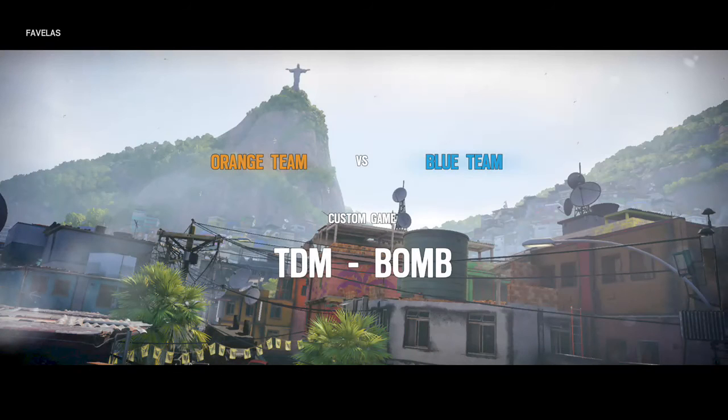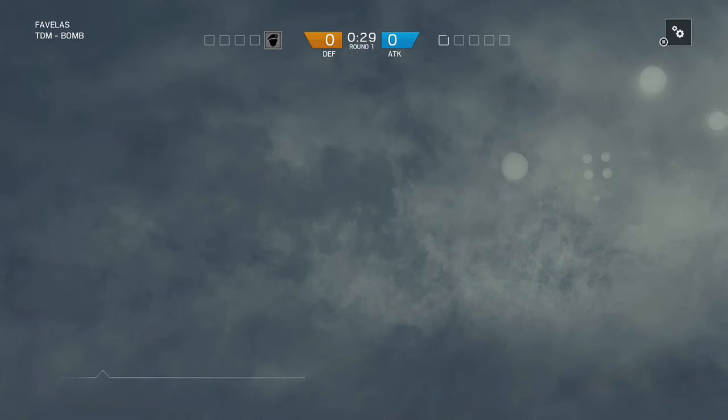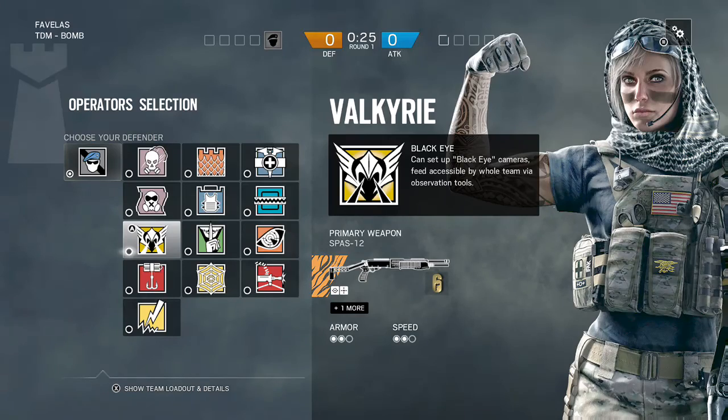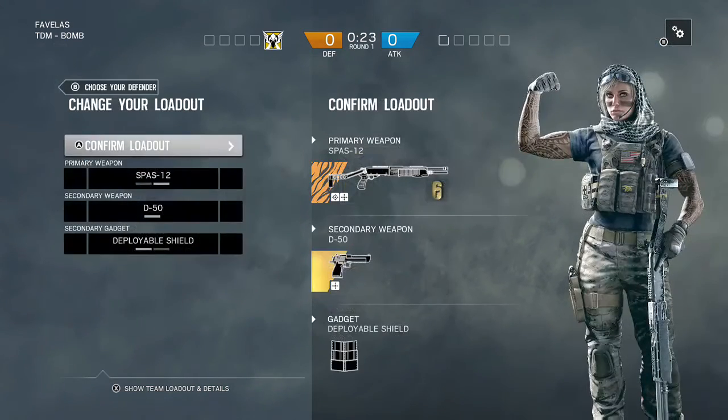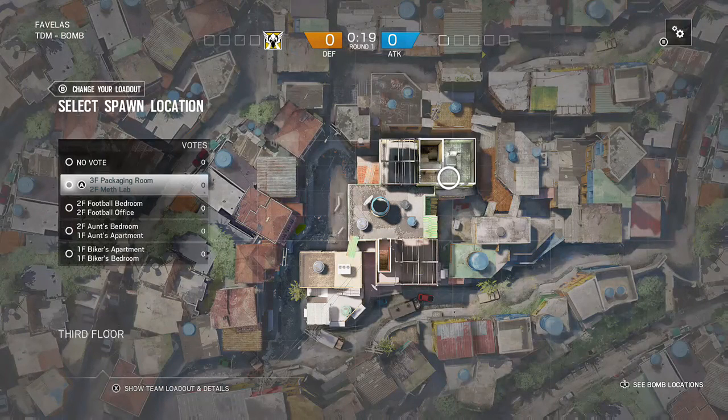What's going on everybody, Rico here from LGT. Today is a really good day — Skull Rain has just been released and they've given us the map Favela. Today we're going to be showing you Valkyrie camera placements on the map Favela for defending bomb. Starting off, we're going to choose the third floor Packaging Room and the second floor Meth Lab.